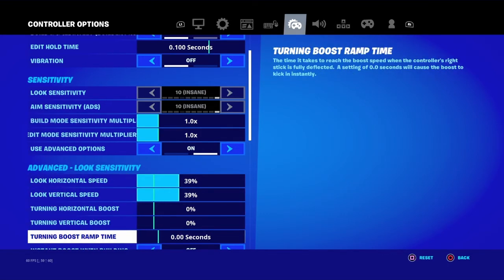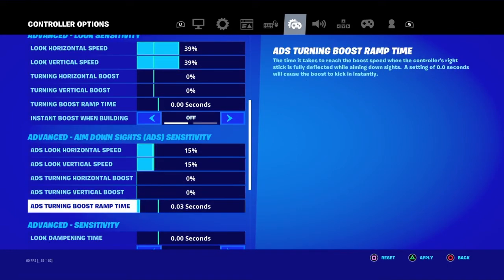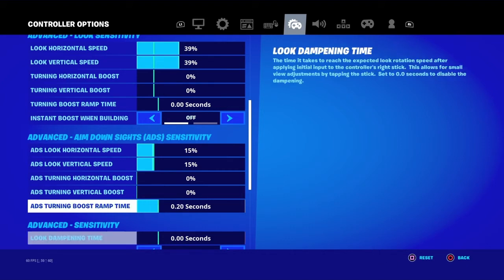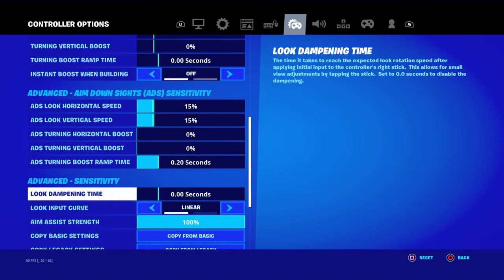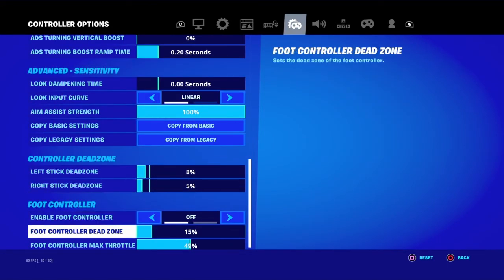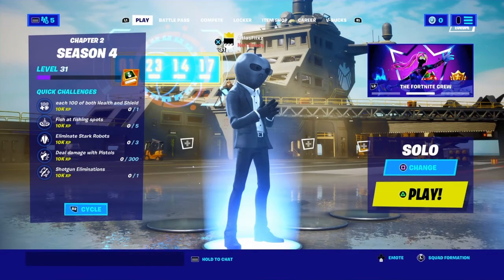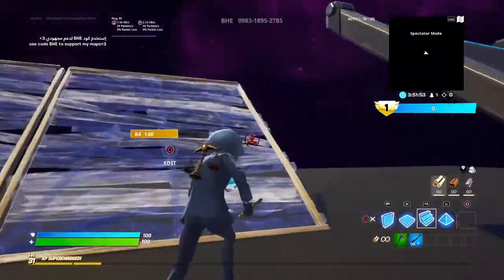I keep that at normal, and then I use aim assist strength at 100%.